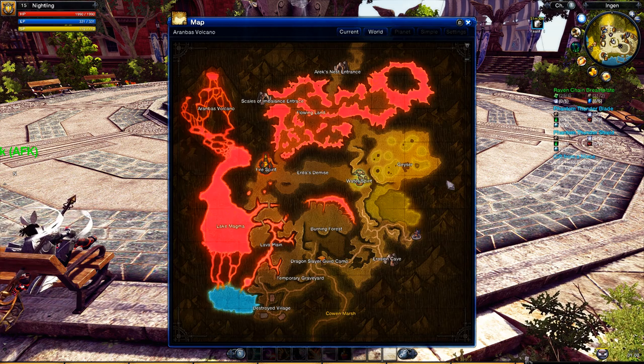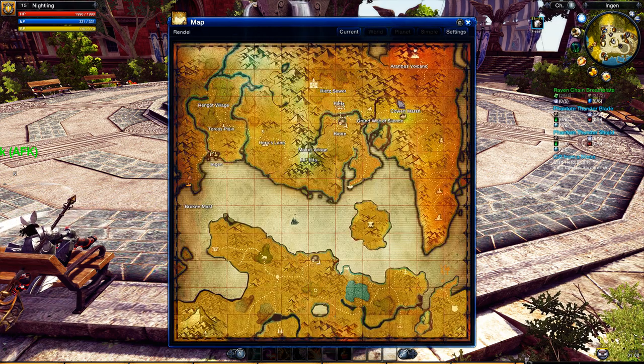Anyway, there is a new map — Arambas Volcano. That's actually a place where you can go. There are new enemies, and if you played Revolutions you're well aware of this place already. If you're not, please go there — it's one of the coolest places, even in Revolutions.